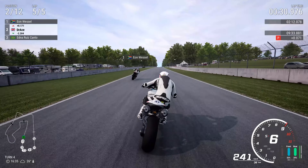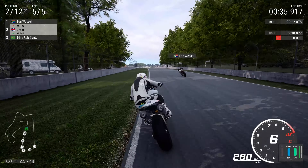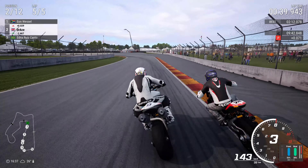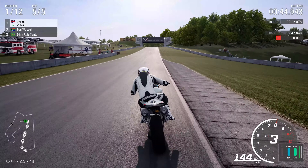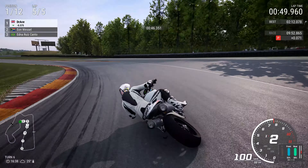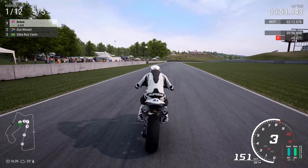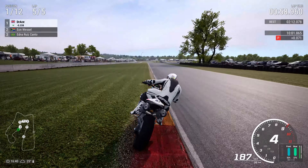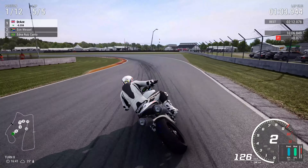I think I did my first helmet cam on this track as well — on board the RVS or Brutale 1800, I believe. We make a move — oh, it's curtains. Thanks for playing, Wessel. Dr. Ace into the lead on board the Triumph Speed Triple S! Flicking left, a quick check from the right analog stick to confirm Wessel isn't going to lunge up the inside. We enter turn eight as the leader of this Grand Prix.